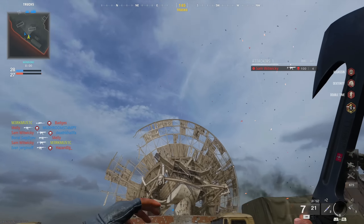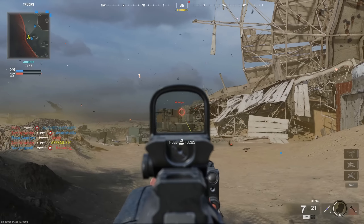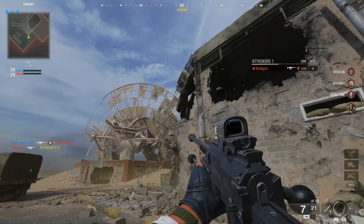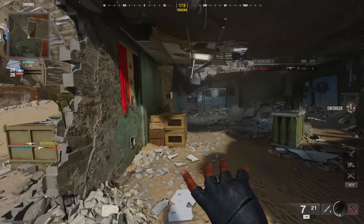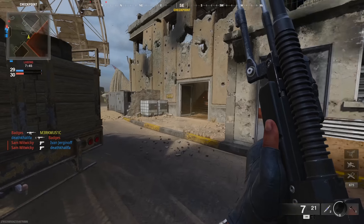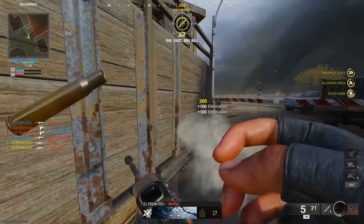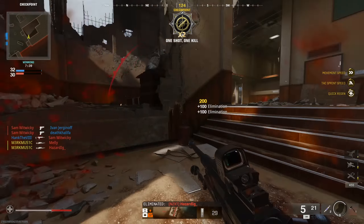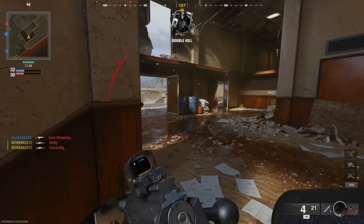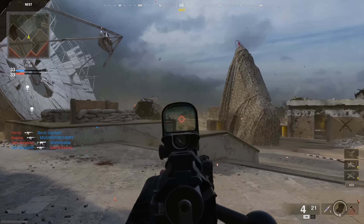Traditionally, sniping tends to be easier in Call of Duty games, especially compared to other FPS franchises. For the entirety of the Black Ops 6 beta across both weekends, it just felt really difficult to perform consistently well. I didn't feel like I could go into a match and just be confident with a sniper — I had to be going against people definitively worse than me to actually succeed. If I was playing against anyone with half a brain, it was not going to work, and I really hope they can find a better balance for the full game.